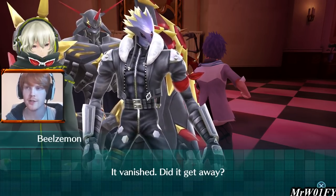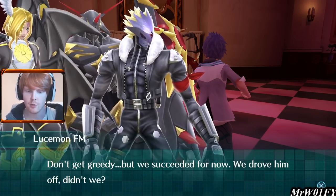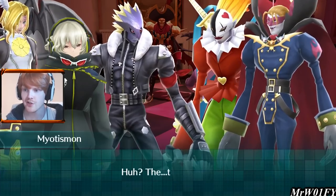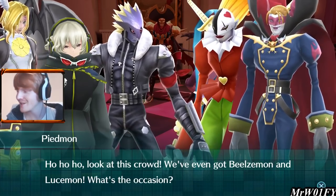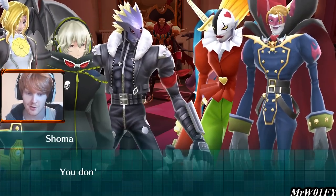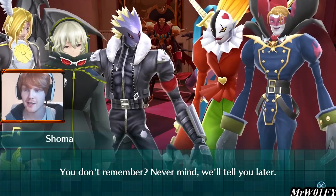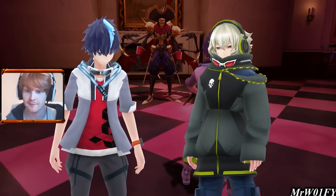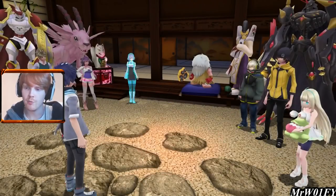Beelzemon asks if it got away. Noir says another minute and we would have defeated it - don't get greedy, but we succeeded for now and drove him off. Myotismon and Piedmon return to normal forms. Shoma asks if they remember anything - they don't. Shoma turns to us: 'Nice work Wolfie, let's head back to town.' Back to Fluesha we go - Jijimon's house. We'll get an indication of what's going on with Bolt Boutmon now.